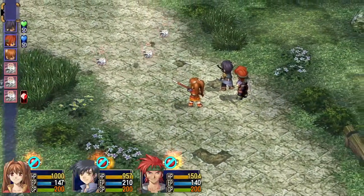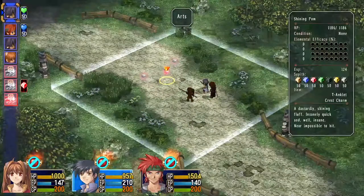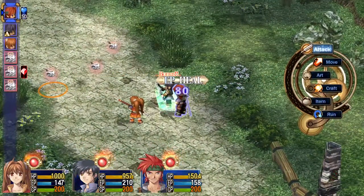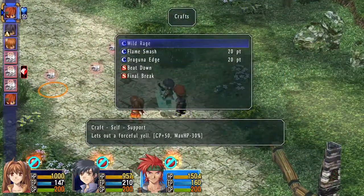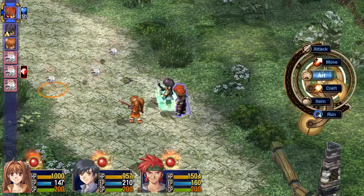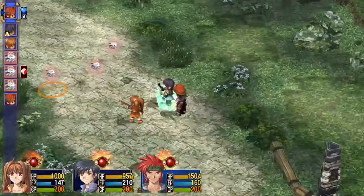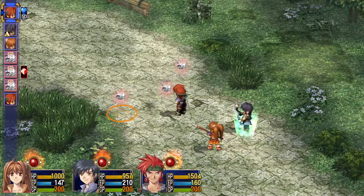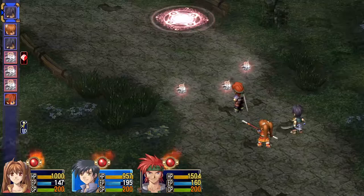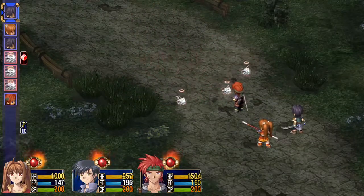So I went ahead and refreshed Estelle's CP at Elmo Village. We'll Shadowspear one of them, and we'll grab that Sepathot bonus with Estelle. I don't think there's much that Agate can actually do — I mean, I guess he could S-Craft, but it hardly seems worth it. Agate, you are useless in this fight. I forget if he actually has Shadowspear, but that one didn't work.